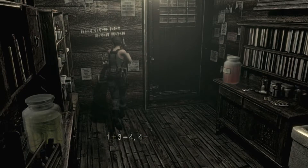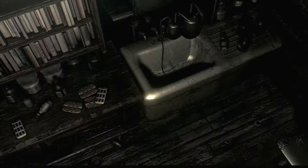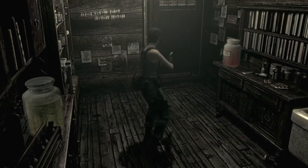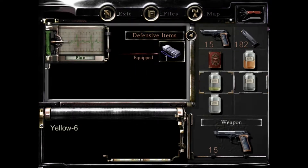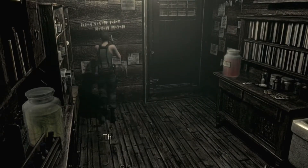Then we go here: one plus six equals seven, so we actually need some more of this and some more water. So then one plus six equals seven. And then if we go over here...